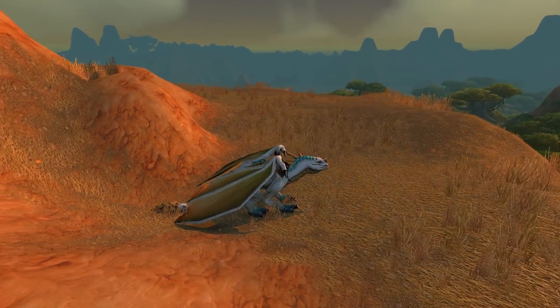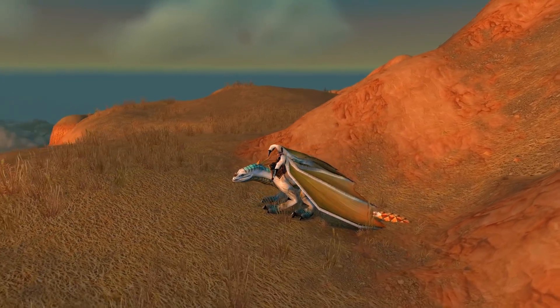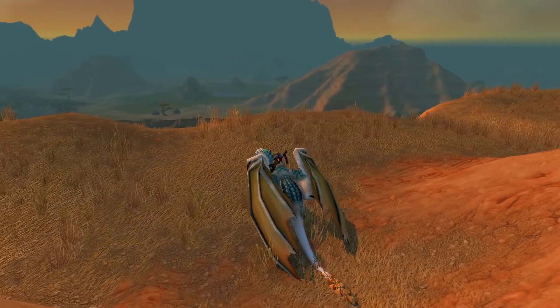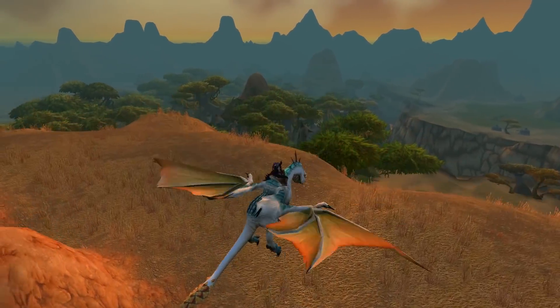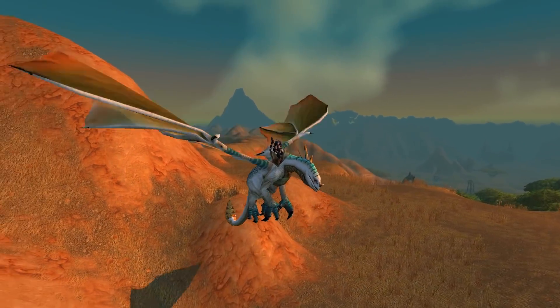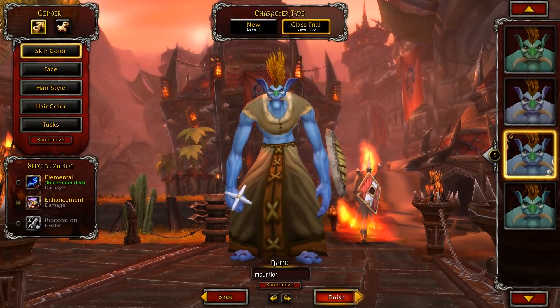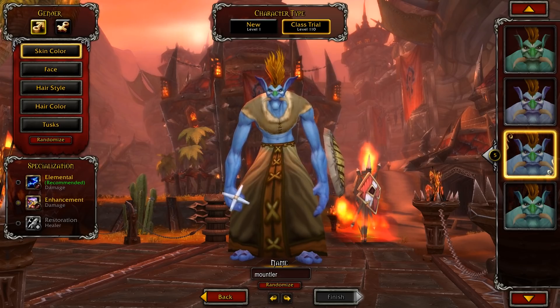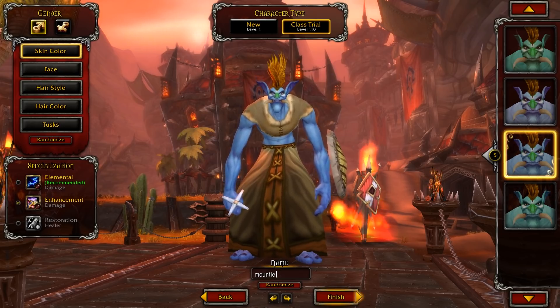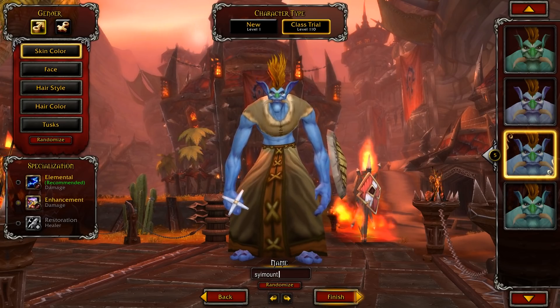The fourth drake is the Albino Drake, a reward for collecting 50 unique mounts usable on one character. The way to do this quickly is by making use of class trials. First, buy all the mounts available on your current character — if you're an Orc, buy all the wolf mounts from Orgrimmar, then buy all the wyverns from the flying mount vendor. Get all these basic, cheap mounts first.